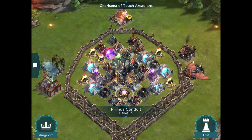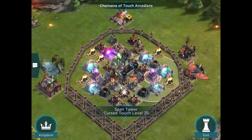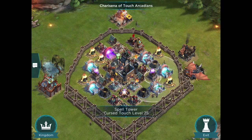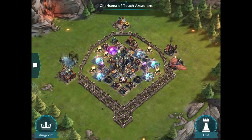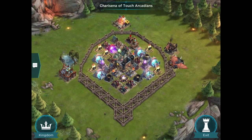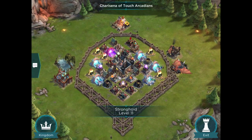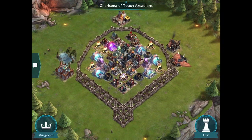The Primus Conduit is focusing on physical, and the spell towers are kind of low level. So Kharazina focuses on offense and has a decent base design, but one that's going to be hurt by a lot of different types of attackers.